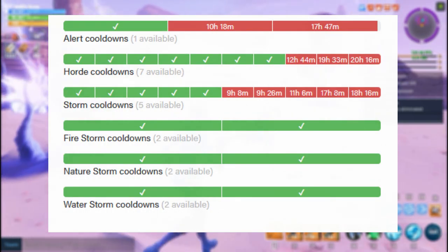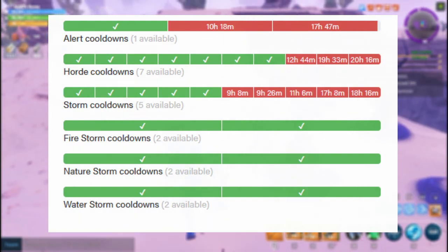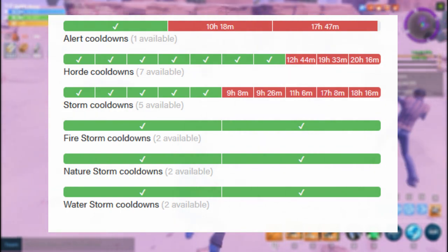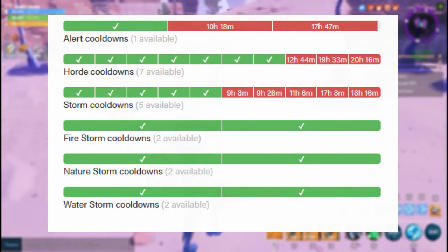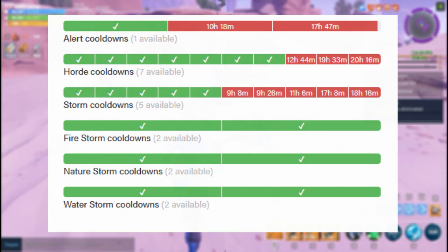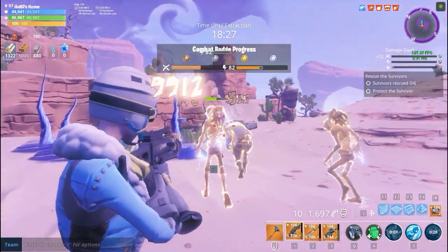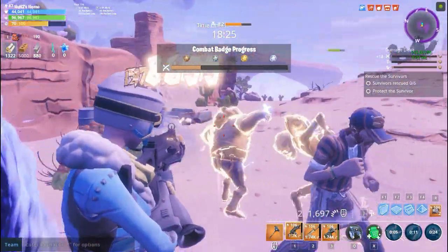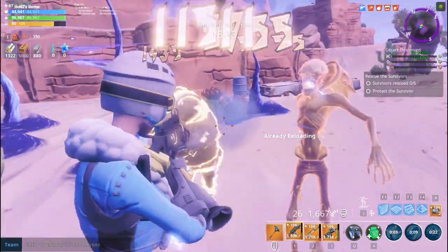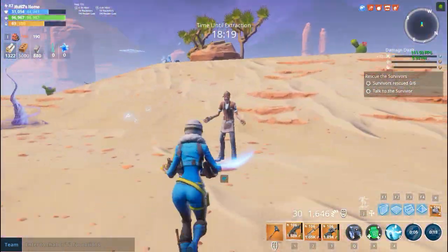Event mission alerts depend on the current event in Save the World. For example, in season 5 we had Challenge the Horde, and to complete that quest line we had horde missions with horde mission alerts for extra rewards. But right now in season 6, we don't need special missions to complete the Cram Session quest line — we can complete them in any mission — so there is no special event mission alert in season 6, at least for now.